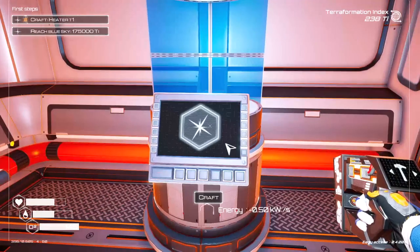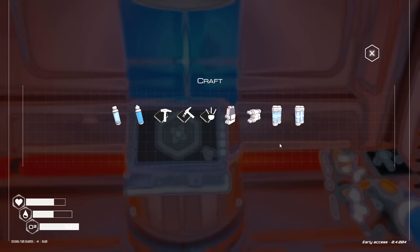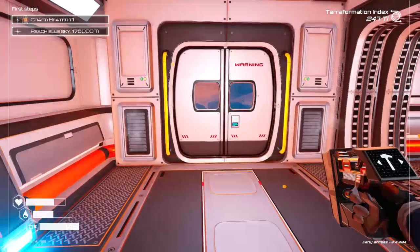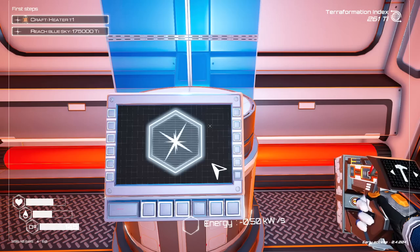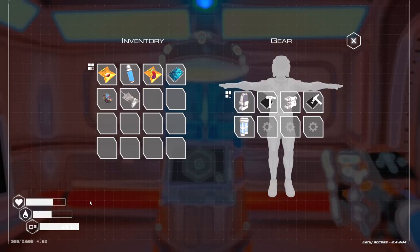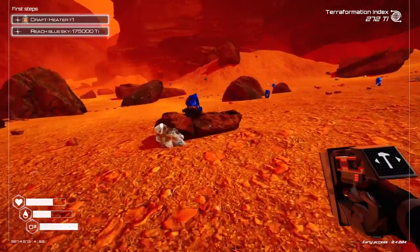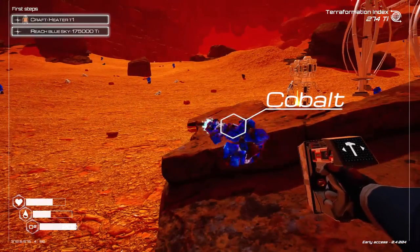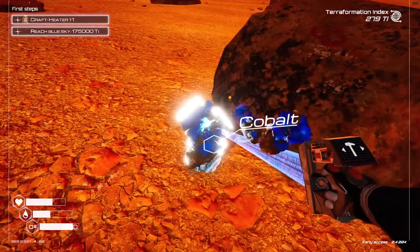We've got about 300 TI rocking right now. Inside I can make a Tier 2 oxygen tank, which is really good. I need silicone, titanium, and magnesium — it was lying right outside my front door so that was a nine-second cut. The Tier 2 tank gave me an extra minute, so we're up to about 3 minutes 20 seconds of range. That's not great, but since one oxygen container always fills a vessel of any size, we actually have several more minutes of exploration available. I think you'll never forgive me if I don't go up to the spaceship before we end the episode.